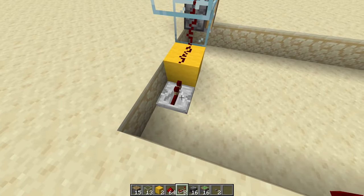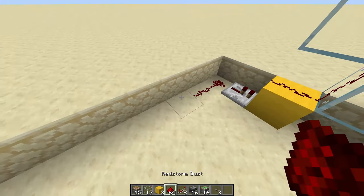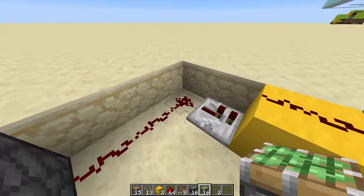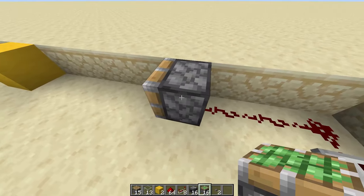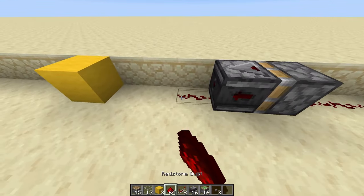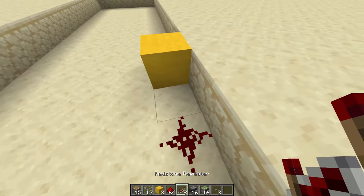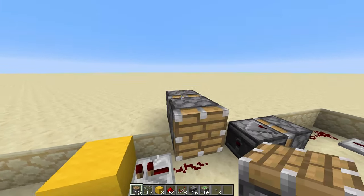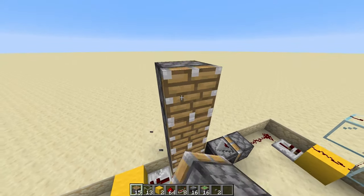Now place a redstone repeater facing into this block, place down three bits of redstone dust, and place a sticky piston right here. When this redstone line is activated, this sticky piston will activate and push an observer going into this redstone line, and a repeater going into this block. Then grab your pistons again and place a piston here and place another five pistons.